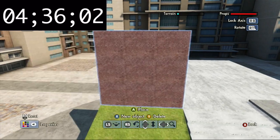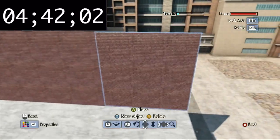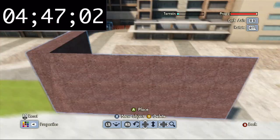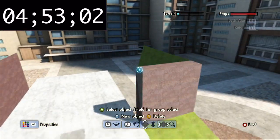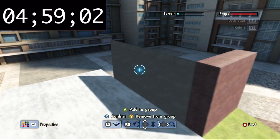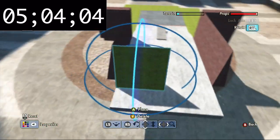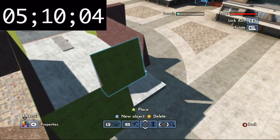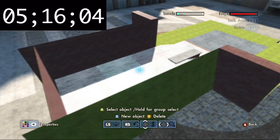Now we gotta get some blocking action going. There we go, cool. Gonna paste this over here just to save some time, then we'll just flip these over. Actually, we'll just leave it plain and simple — I was thinking about possibly putting kind of an angle like this, but I kind of like just the way it is right now. I think it'll look better too.